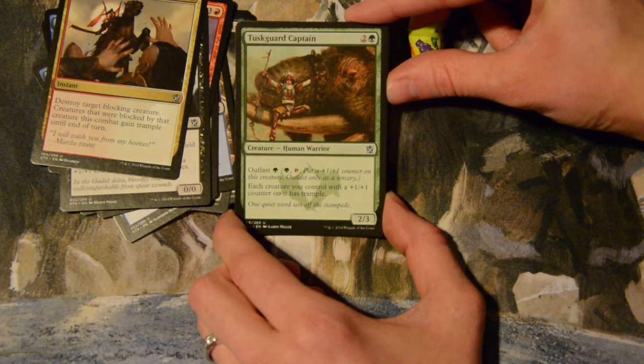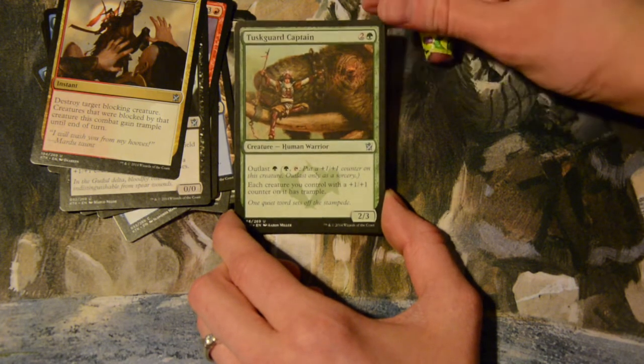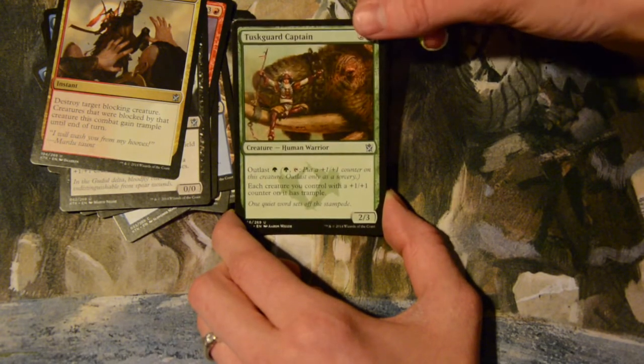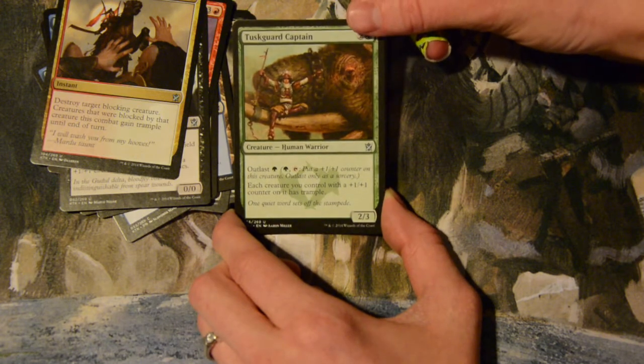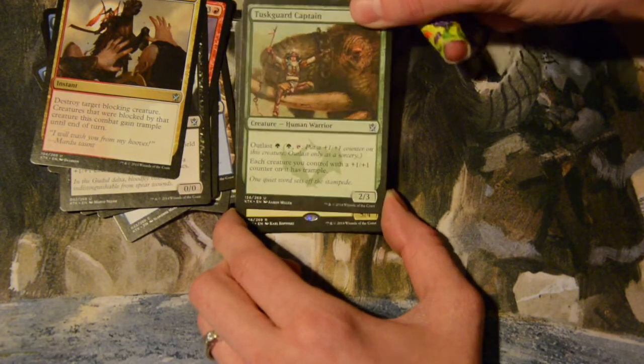Tusk Guard Captain — three mana, two colorless and a green, two-three. Its outlast ability costs one green: put a plus-one plus-one counter on it, and all creatures with plus-one plus-one counters have trample. That's awesome. This outlast stuff that grants plus-one plus-one counters — I'd want to put it in a heroic deck but not really. Okay, now for the rare!